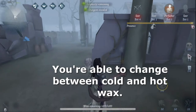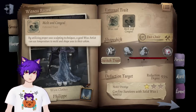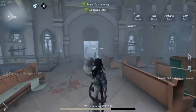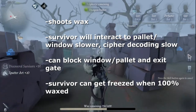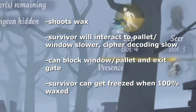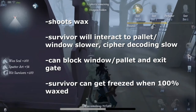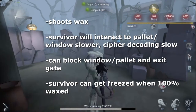The second passive says you can change from normal temperature wax to a heated one, but that only happens when you've obtained your third skill — your ultimate full presence skill. His first ability, Sputter, lets him shoot wax out of his gun. The more you shoot a survivor, the more interaction reduction there is — like vaulting windows and decoding speed. When the wax reaches 100%, they're trapped for three seconds and can't move or do any actions.